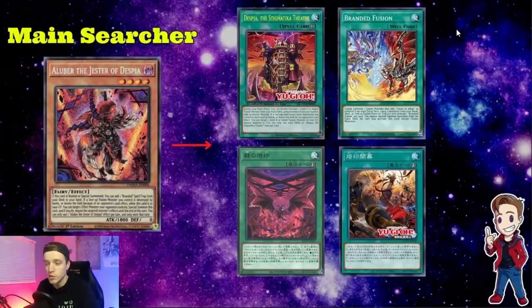Without further ado, let's jump right into what the Despia cards do. We're going to start off with Aluber here. Aluber is going to be searching you any branded spell or trap, which is just insane first of all, because you can add Branded Fusion. You can only use one effect of Aluber per turn. The other effect of Aluber - and fusions always had a problem with losing out on materials, right, because you need a Poly and two monsters typically - if your opponent kills your monster that's a fusion by battle or clears it by card effect, like yesterday I got Zeus'd, the Aluber will then just summon back to the field. Getting the body back alone is insane too because it's just another thing to fuse with.